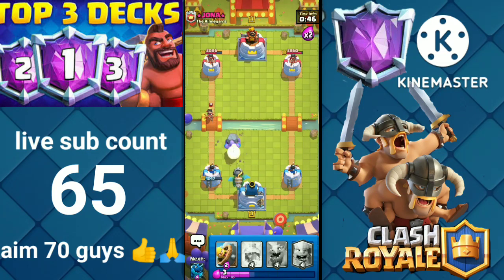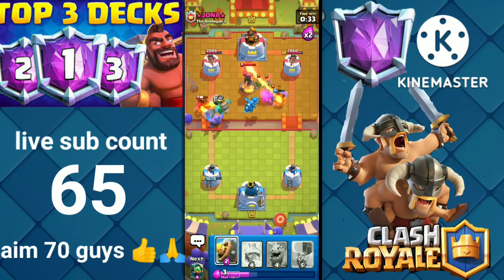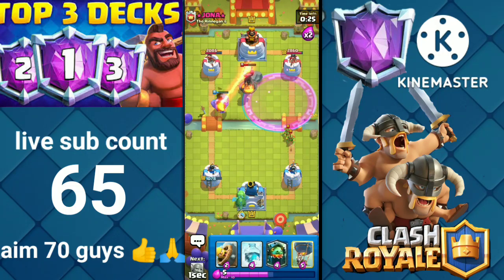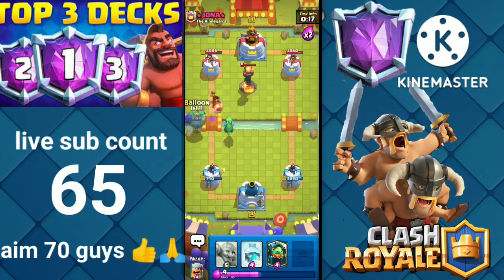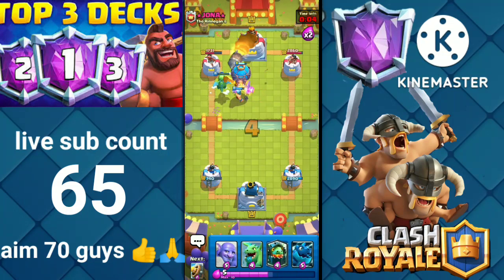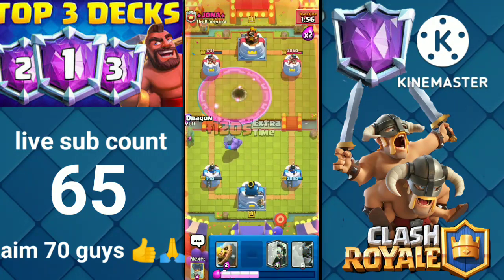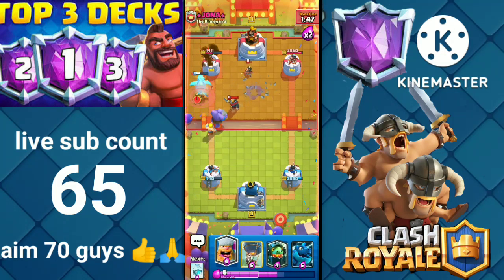Bowler. Let's play Lumberjack on this side and Electro Dragon in the middle. We baited out his Rocket. Let's play Inferno Dragon and Balloon with Lumberjack. Let's play the Freeze. Let's play Bowler on offense with Baby Dragon. Barbarian Barrel to counter the Goblin Barrel. The Bowler and Baby Dragon both connected to the tower.